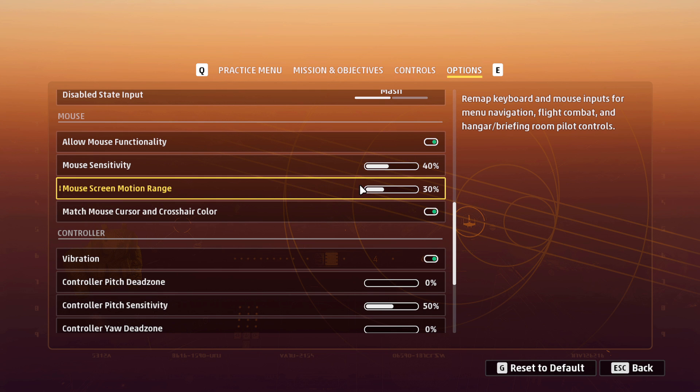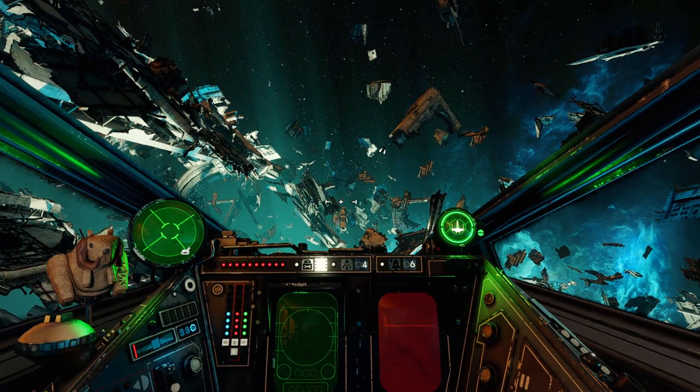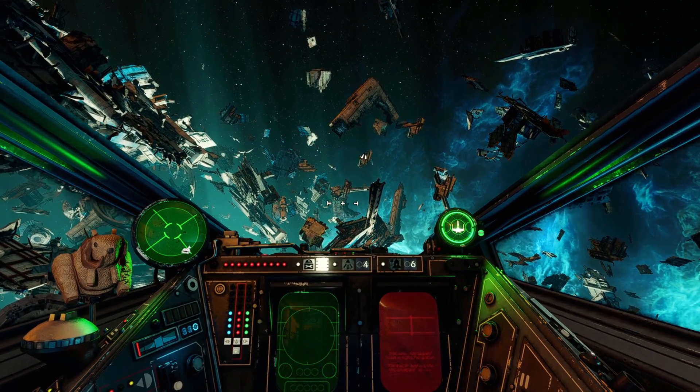In options, controls — this mouse screen motion range, I believe the default was like 68 or something. I put it down to 30. Basically what that is, is like the box — kind of like a mouse region — it's like the box on the screen for your cursor. Up at the default, that felt kind of sluggish, especially using gyro.